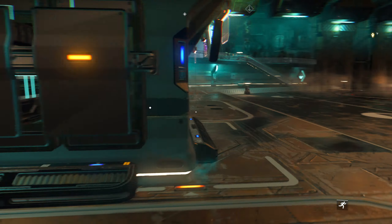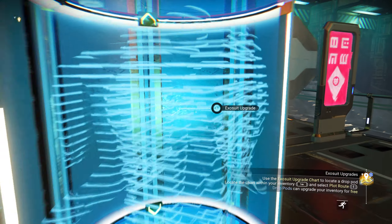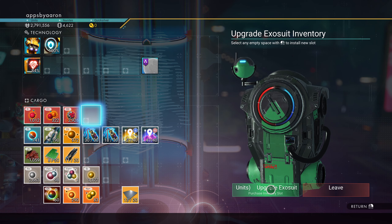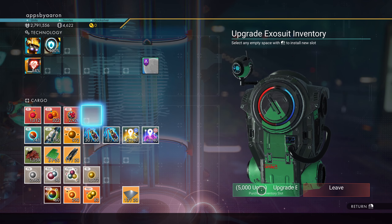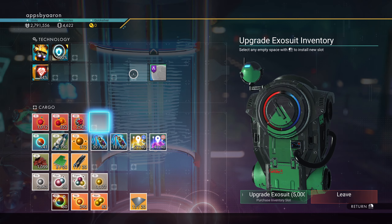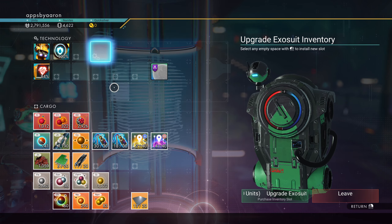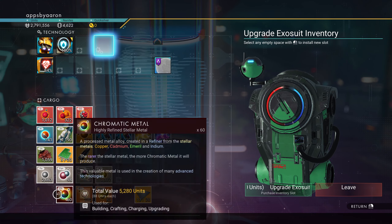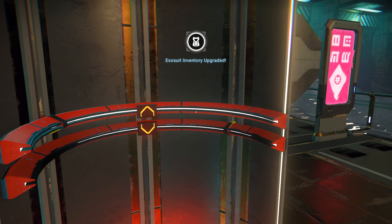You can always buy a suit slot here — it's going to cost 5,000 units. Down in cargo I could easily add this up here for a thousand. I can buy either technology card slots or cargo slots — we desperately need cargo space, so I'm going to buy that.